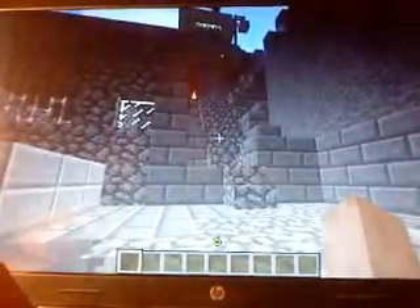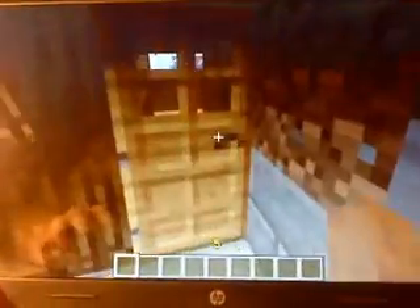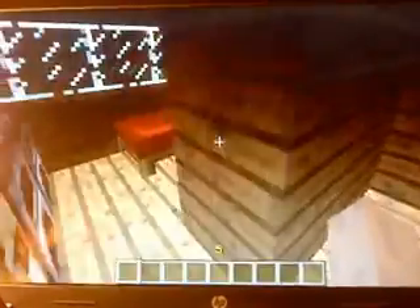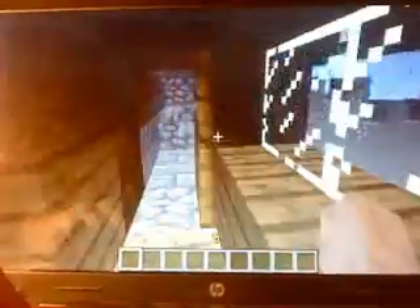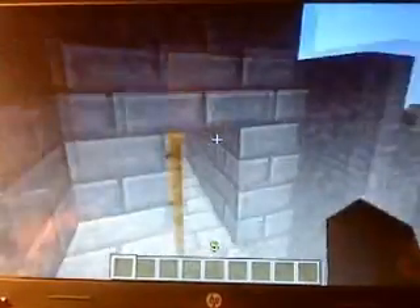As we go up, the houses get better. For example, this one has a brilliant view of the city and has its own private resting area. This is one of my best houses, and there's just an empty room — don't know why I put it there, maybe just to look at it.